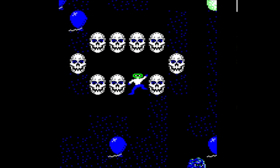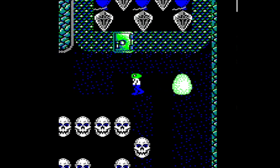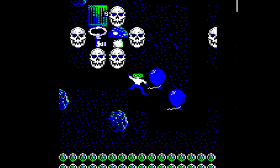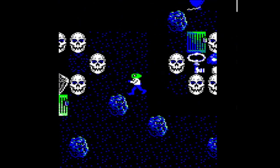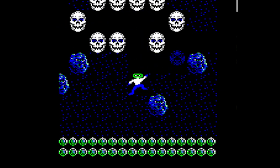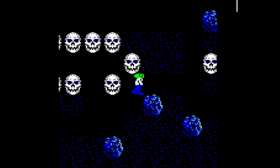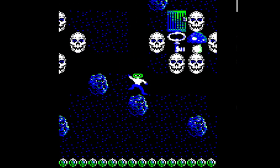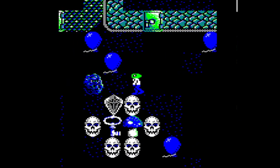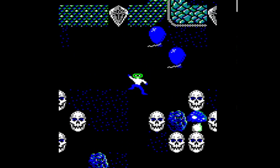One nice thing about the enclosures being four tiles wide is that even if you don't remember which way one colour of spirit goes, you can always just wait for the spirit to be on the wide end, away from the player. Then you'll know it's safe to release it and be on the right side.